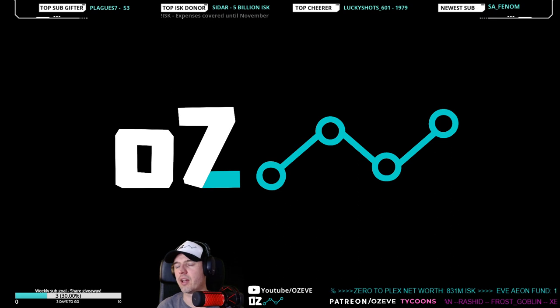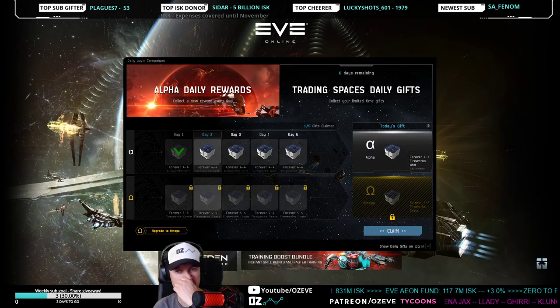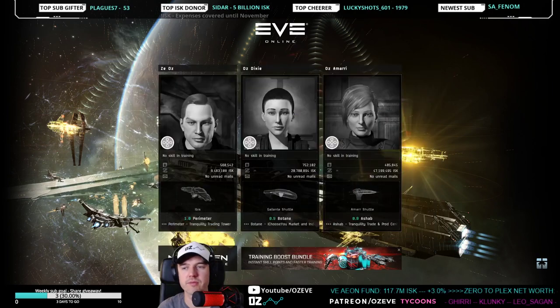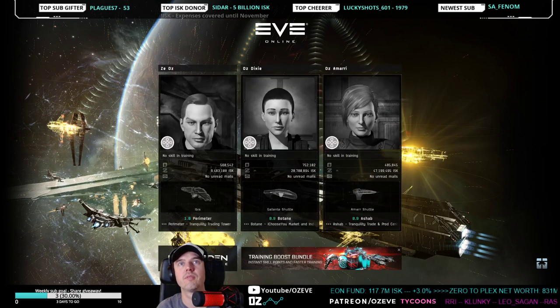It's clear we won't hit the weekly goal today, so we're going to do a giveaway — one Aeon share worth 117 million. Anyone can enter.